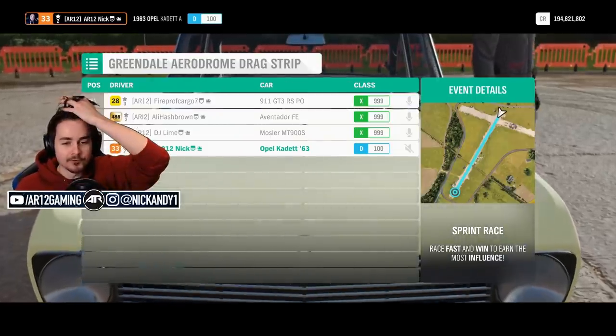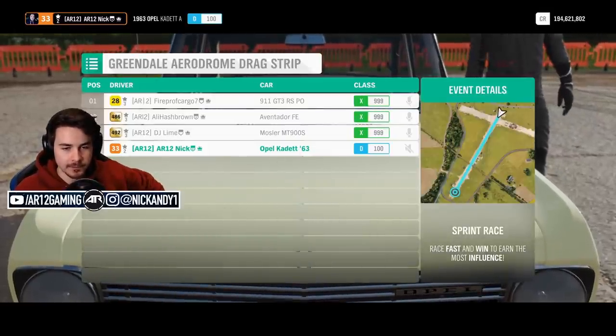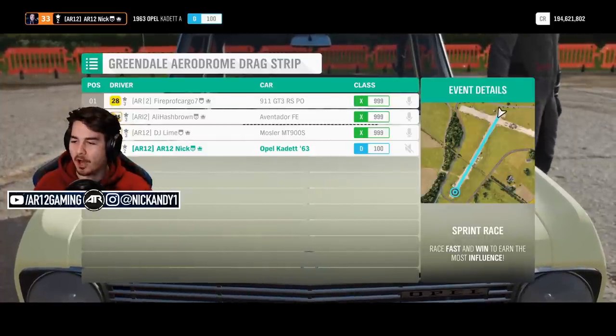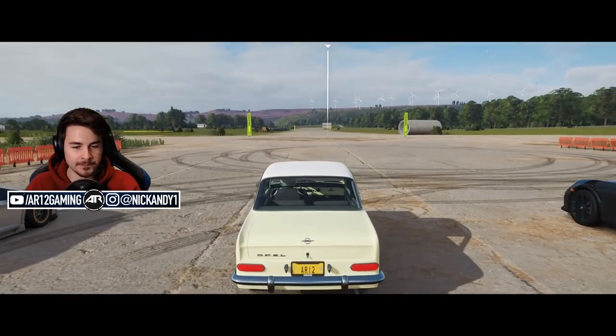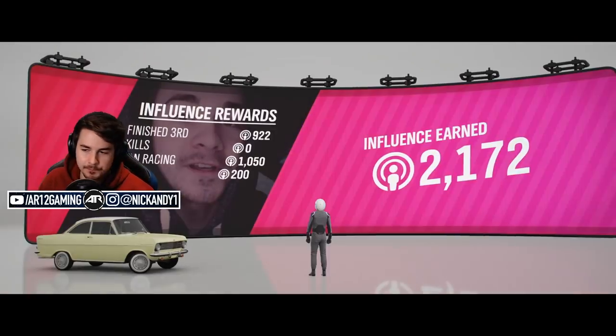It's Oliver versus a 911 GT3 RS, an Aventador, and a Mosler. All of those cars have over a thousand horsepower. It's a good thing Oliver's a fast boy. And... can we try again, lads? I stalled.